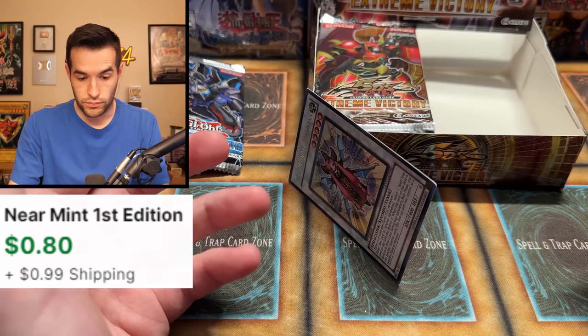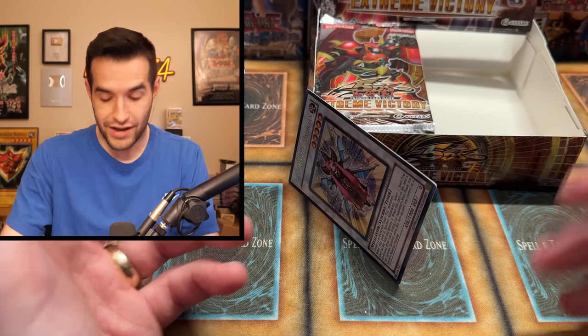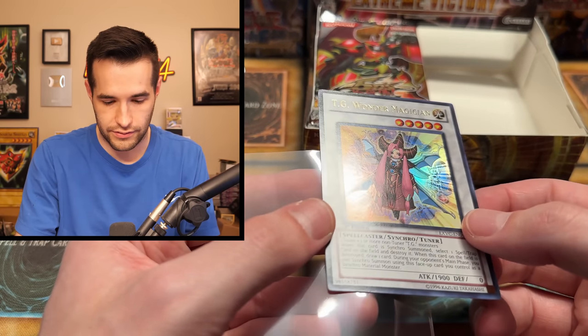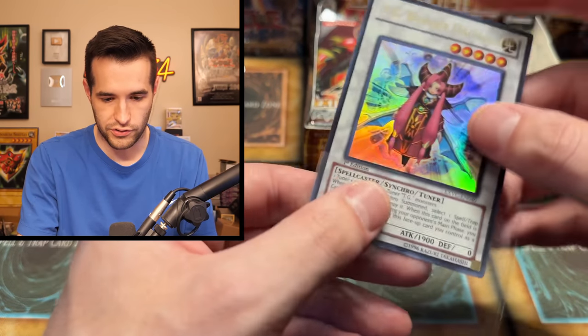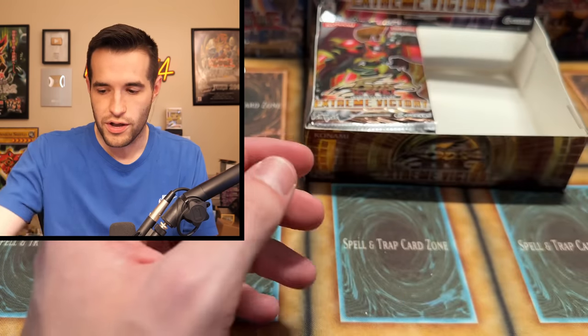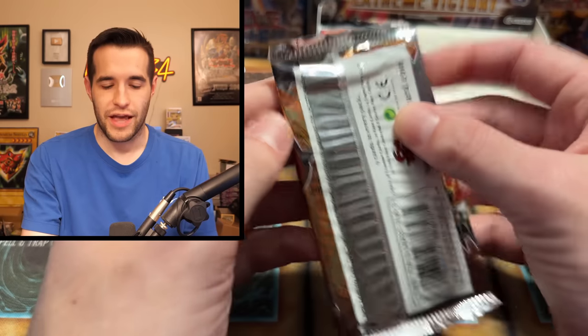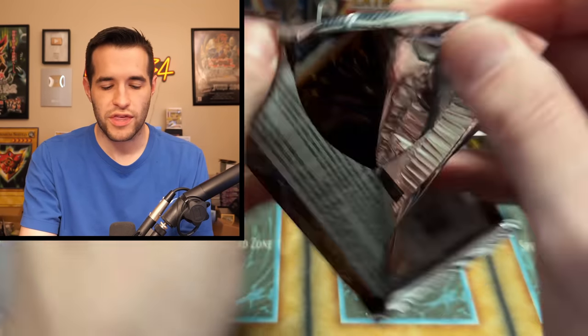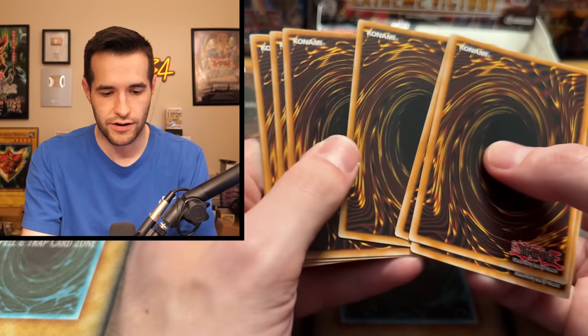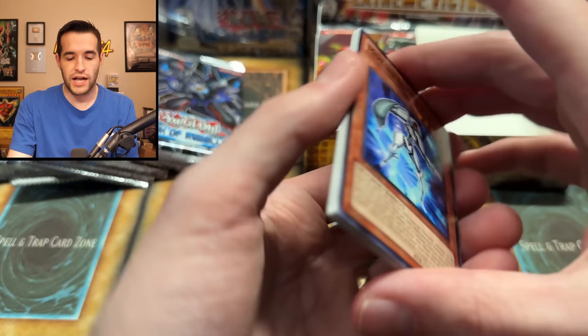TG Order Magician — oh, that was kind of crazy, it just landed on its side. Everything looks okay. Sorry EX Gamer, didn't mean to drop your card. TG Wonder Magician — it scared me a little bit with being a Synchro. I don't even think Junk Berserker is a Synchro, so it doesn't even matter. Synchros — you think they're Ghosts. You're like, oh my goodness, here it comes.